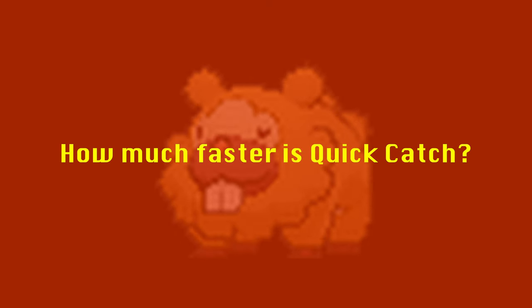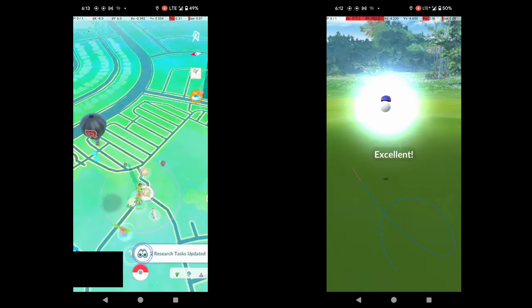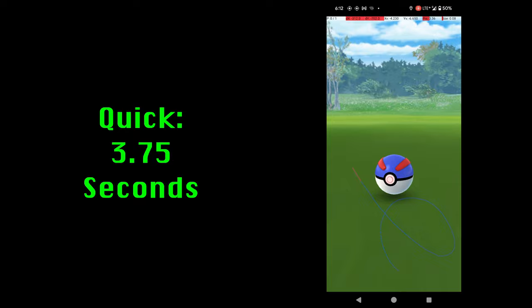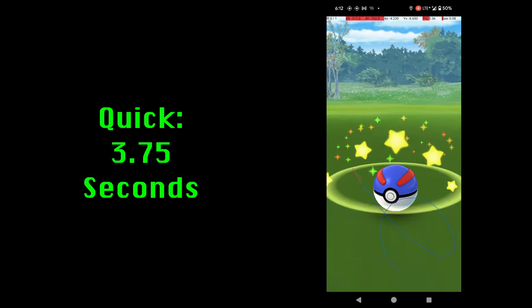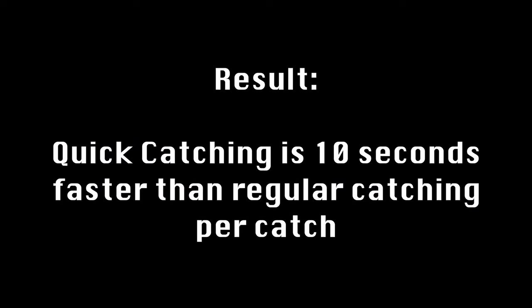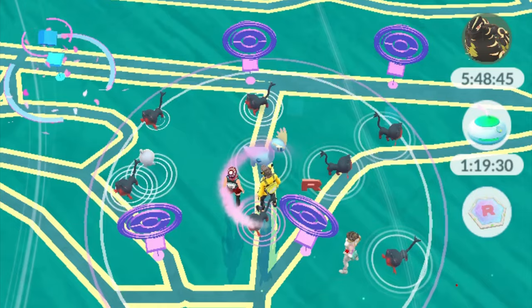But exactly how much faster is Quick Catch? Here is a side-by-side comparison of a regular catch and a Quick Catch of the same Pokémon, Shroomish. In this case, it takes a little over 10 seconds longer for the regular catch, or about 3.8 times as long. This will vary slightly between Pokémon and throws, but the improvement from Quick Catch on a single catch is around 10 seconds. A single catch doesn't tell the whole story, however.